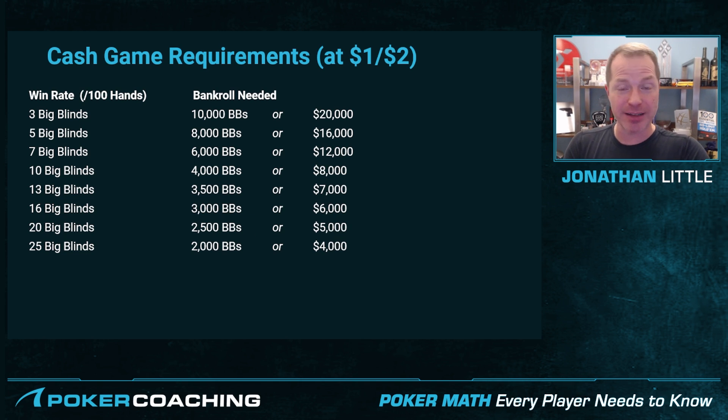This is why I recommend a lot of players get good at live cash games and grind it up, because if you can win roughly 10 big blinds per hour or $20 per hour, you're going to be able to accumulate and double your bankroll somewhat quickly, which will allow you to move up to 2-5, do the same thing there, move up to 5-10, assuming you are a good, strong winning player and you're playing in games where you have a big edge.